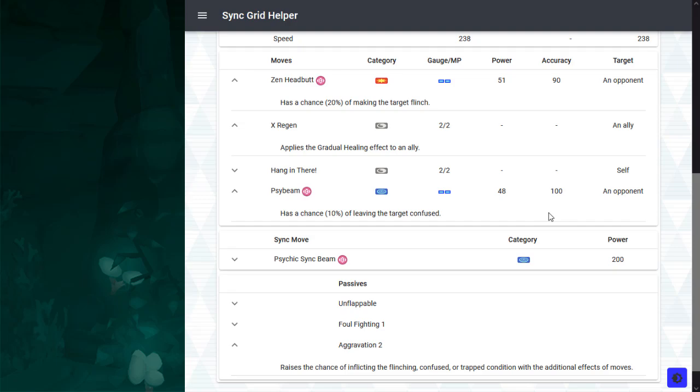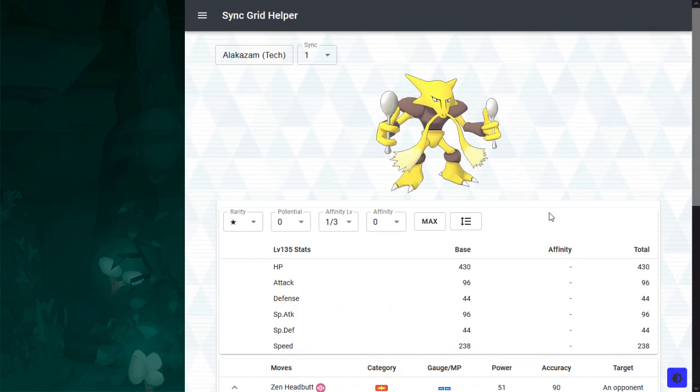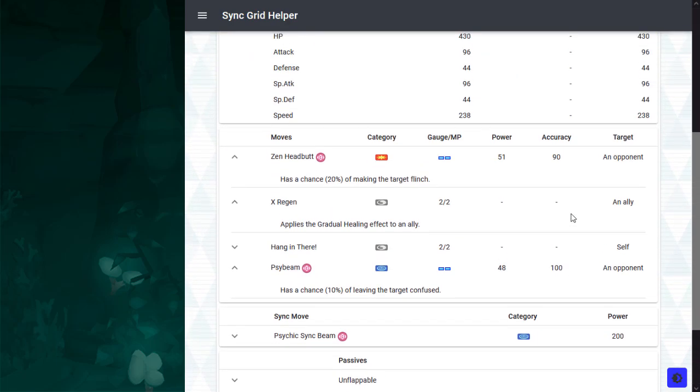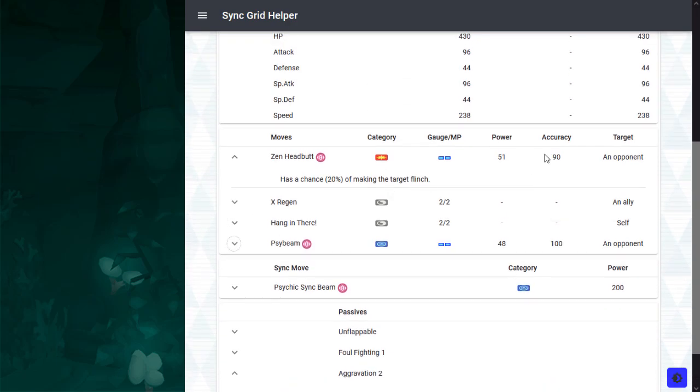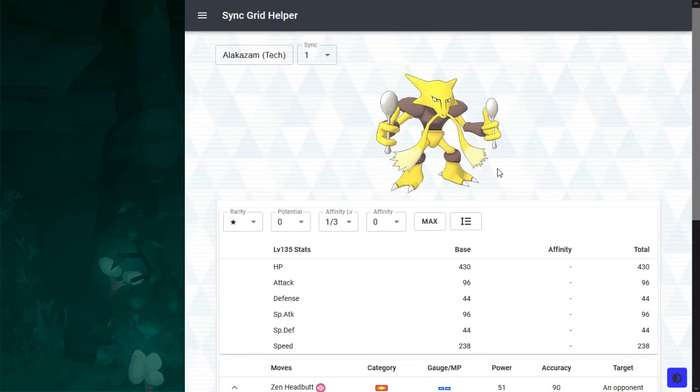The problem here is that VP Morty makes life very difficult for Tech Alakazam, because he's a direct upgrade. VP Morty has Astonish with Aggravation 1 and Confuse Ray, so he's more accurate and more reliable. He also has a potion to restore health on a party member. But Tech Alakazam has some modicum of offensive potential with Zen Headbutt, because it has some actual base power, unlike Astonish. So that is the only way I can see that you can salvage this Eggmon.